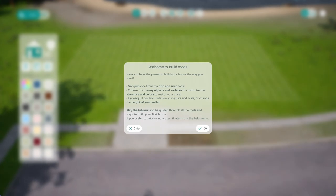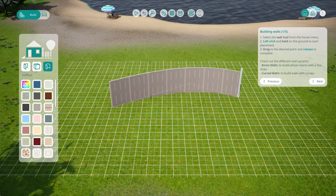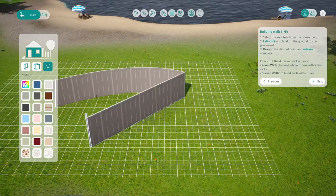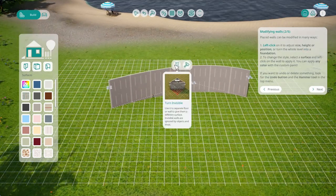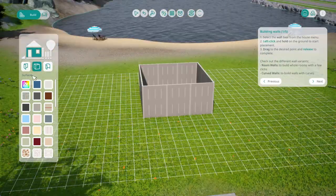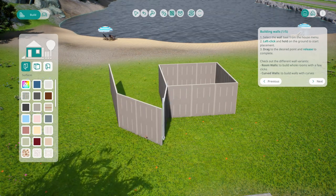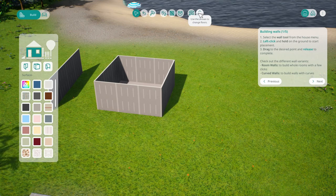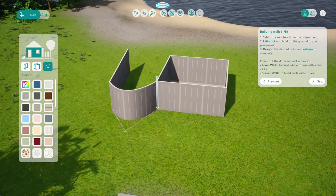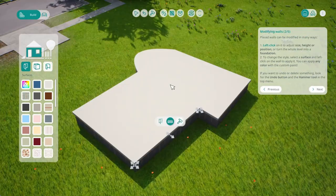Here we are in build mode, where we have the power to build our house the way we want. There are so many unique features that set this apart from other building and simulation games. The first exciting feature is freedom from the grid — walls, fences, and roofs can be any size and any angle. The grid can be turned off for freeform placement, but if you want guidance you can still snap to a grid, with clear visual guides to help you.